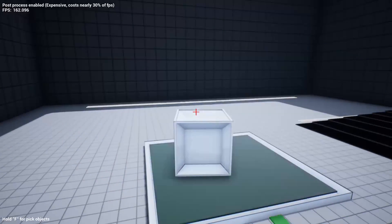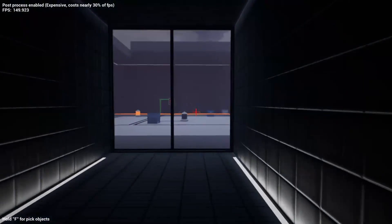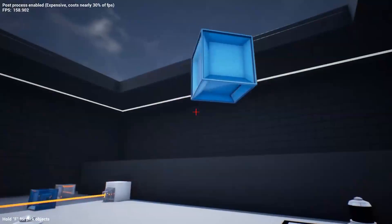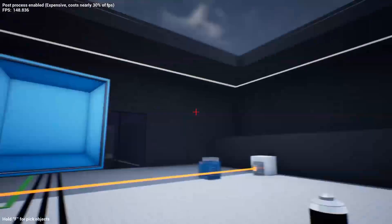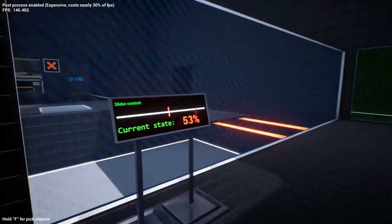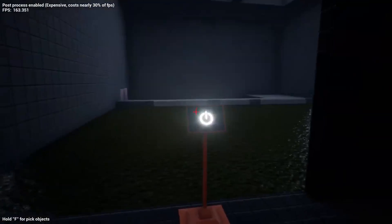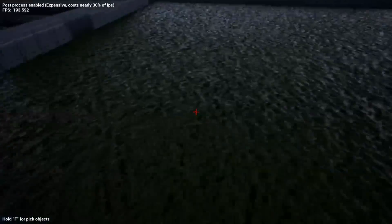First off, we have the Ultimate FPS Puzzle Kit. This kit contains everything you need to create a first-person puzzle game. The creator says it's been designed so that you can make puzzles without even knowing how to work with blueprints. At the same time, adding your own elements is also quite simple because the asset is made in a modular way. The asset contains many objects including lasers, cubes, buttons, doors, and a lot more.